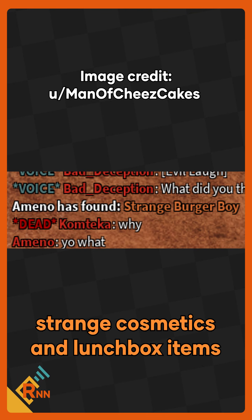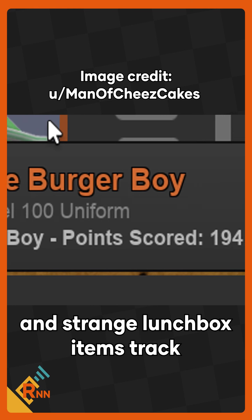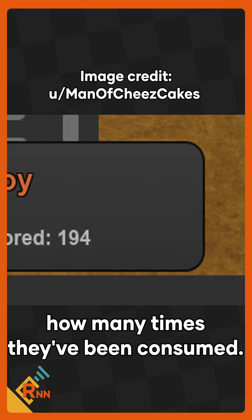You can now find cosmetics and lunchbox items via item drop. Strange cosmetics track points earned while worn, and strange lunchbox items track how many times they've been consumed.